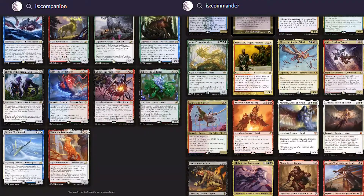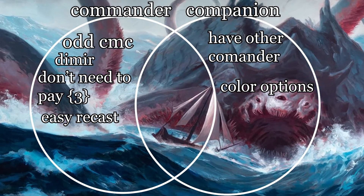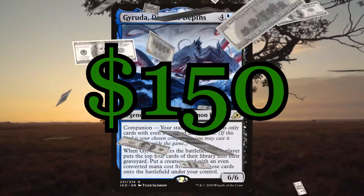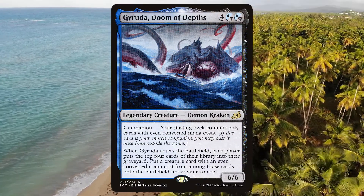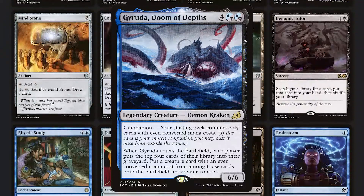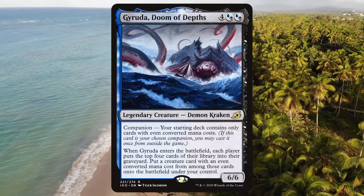The first thing to decide with Gyruda is whether you want it as your commander or as the companion. I will cover both of these to help you decide, and info for one will likely apply to the other as well. Gyruda is viable in EDH mid, low, and battlecruiser, and is surprisingly budget friendly. I think a $50 budget deck would work incredibly well in low power, and a $150 budget could work in mid, although this is dependent on archetype. Since Gyruda will only allow you to recur even CMC creatures, you'll have to find the right balance between odd and even CMC creatures. The non-creatures aren't affected since they can't be recurred anyways — unless of course you're running Gyruda as the companion, and I'll talk more about that later.